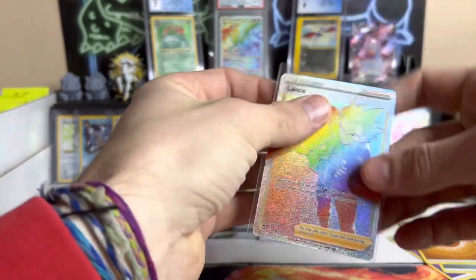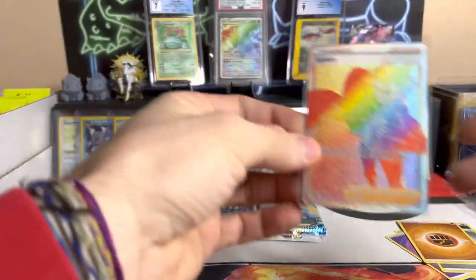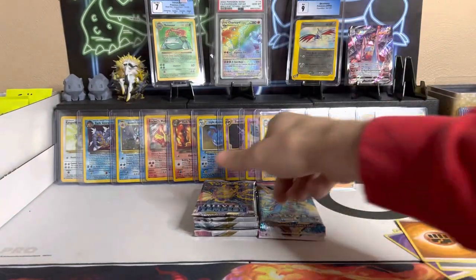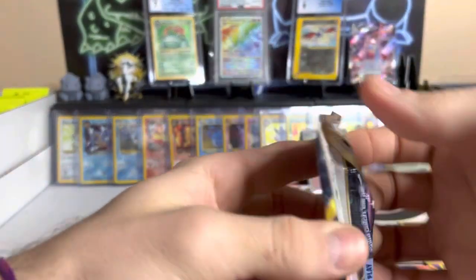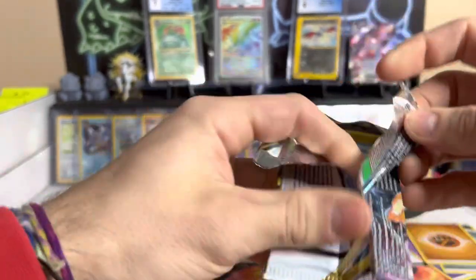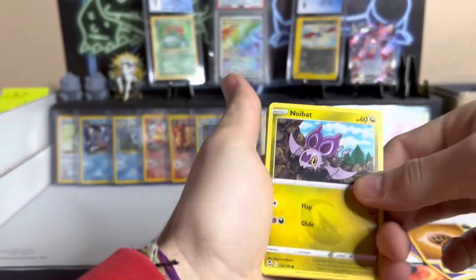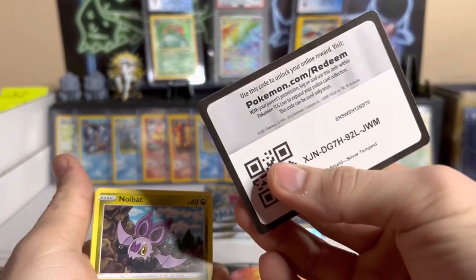We've gotten two really, really good pulls now — that is awesome! We'll set him in the back and keep on trucking till the end. But that is awesome. Lance is the best pull we've got so far.